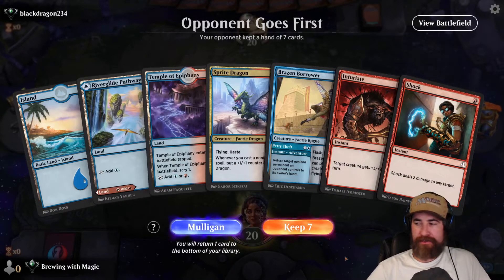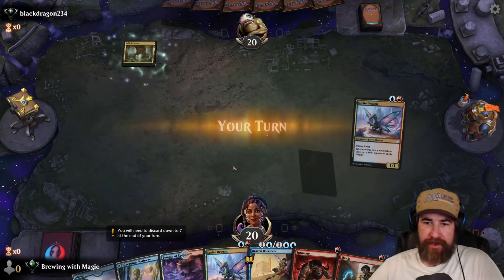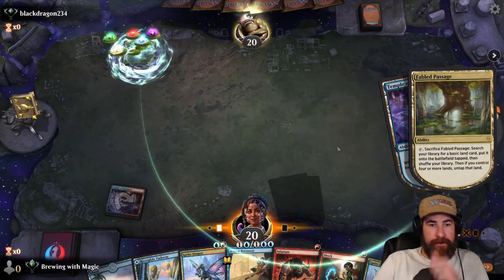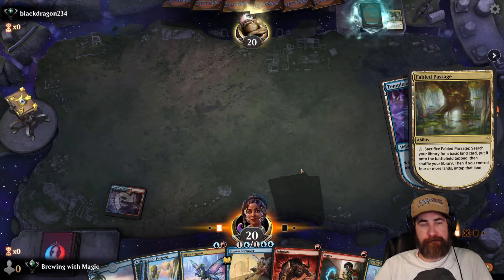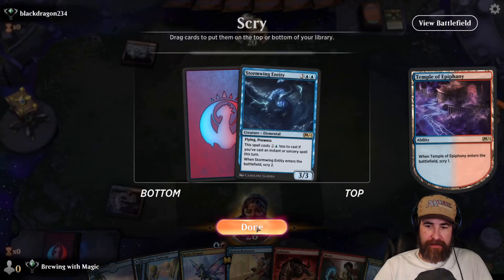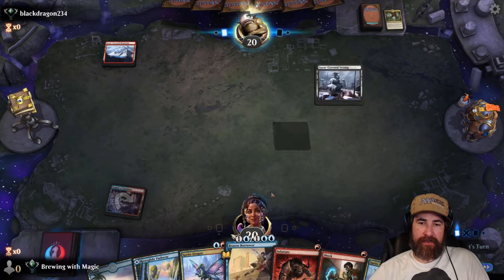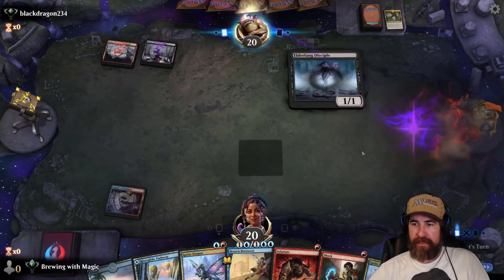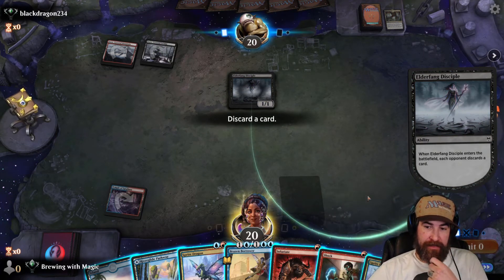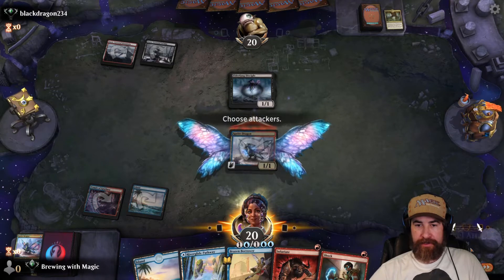Gotta close it out quick! Oh hello Black Dragon — almost forgot to hit record. Opponent goes first. We'll keep this — we have three lands, a Sprite Dragon, Brazen Borrower, Infiltrate, and a Shock. We'll throw the land, the temple — scry, we got a second Sprite Dragon. They're gonna crack their Favored Passage in response. We have two Sprite Dragons and we need to find a combo to close this out. They go with a discard card — looks like one of the sprites gets discarded.